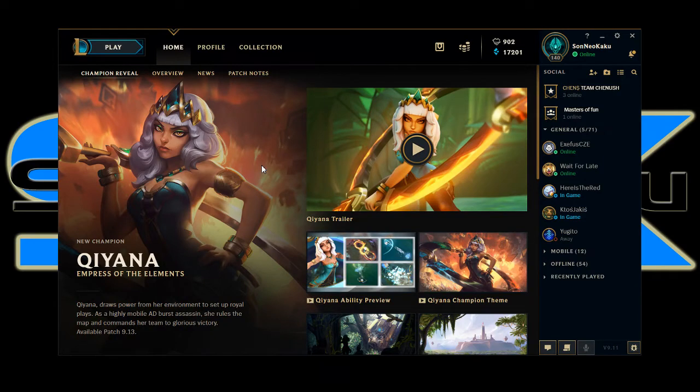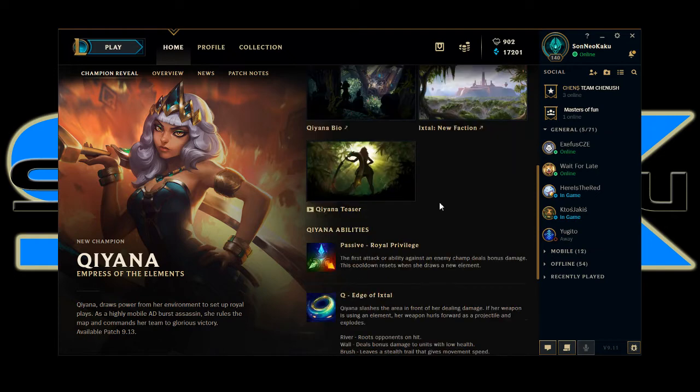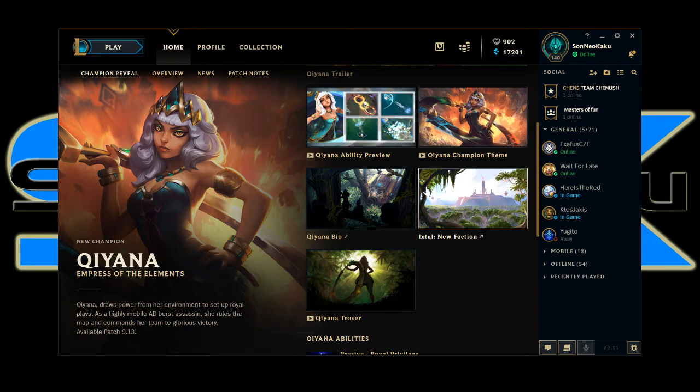Qiyana, make way! This new champion thing, let's try to see what she's all about. Since I got such a good reception last time, I'm joined by Chancilla — say hi! It says Qiyana draws power from her environment to set up royal place as a highly mobile AD burst champion. She rules the map and commands her team to glorious victory.